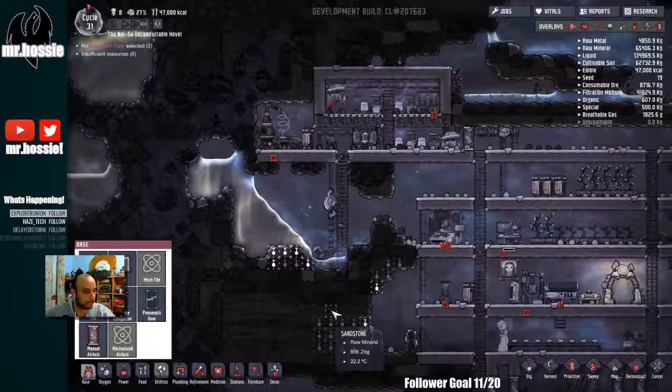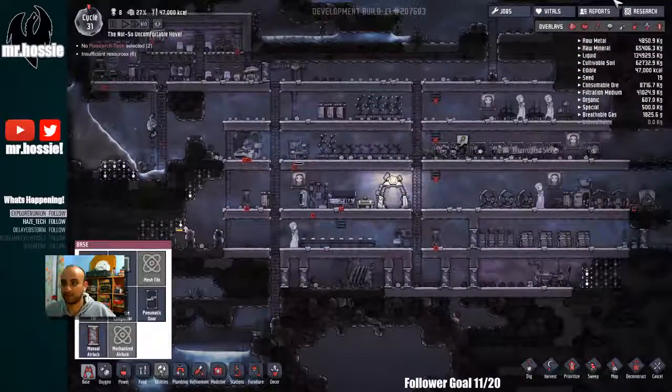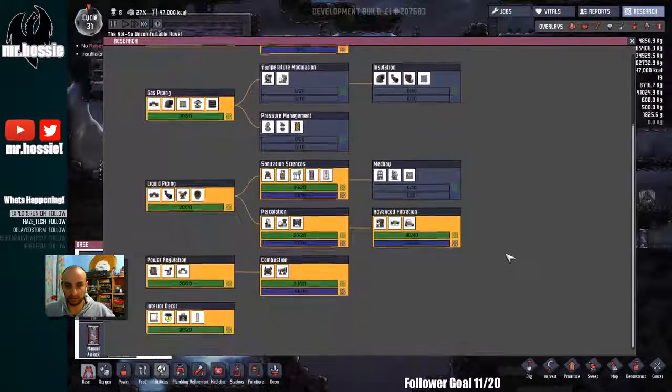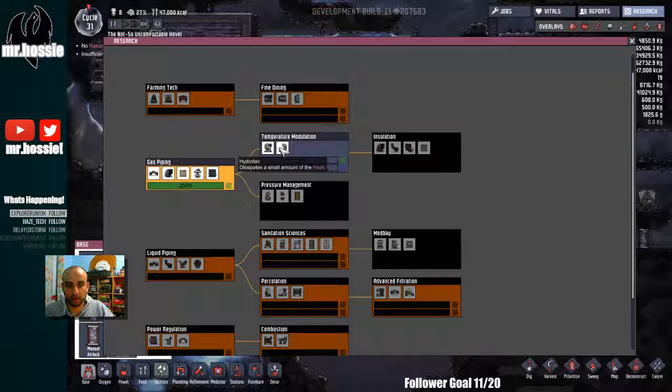This is gonna hurt us bad. Yeah, I like organizing the base. That's part of the fun, having everything... pressure management, here we go. Decreases in pipes, in pipes. Thermal hydrofan — this made a small amount of heat.